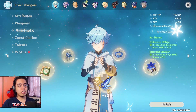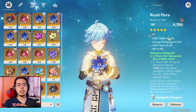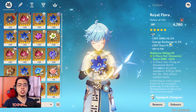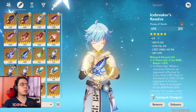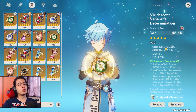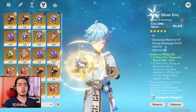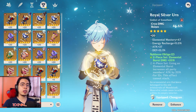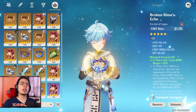The main stats on the artifacts: the Flower is flat HP with some crit damage, crit rate, and energy recharge substats. The Feather is flat attack with a bit of crit damage. We have an attack percent timepiece. You want to look for crit damage and crit rate substats on your artifacts. For the goblet, it is definitely a cryo damage bonus, and for the headgear, it is a crit rate headgear.